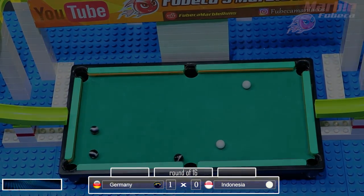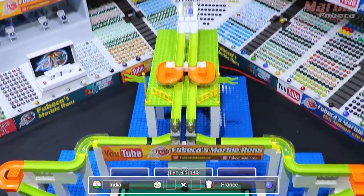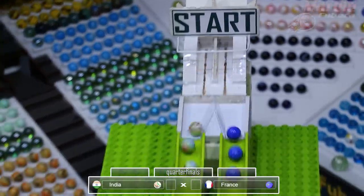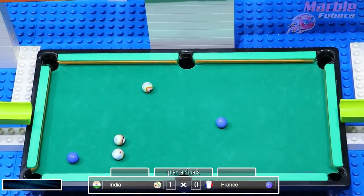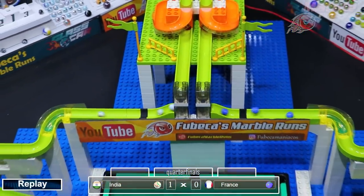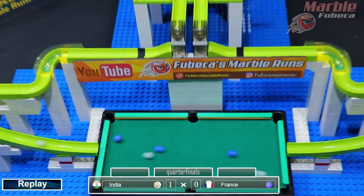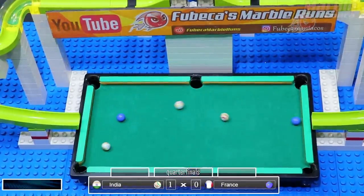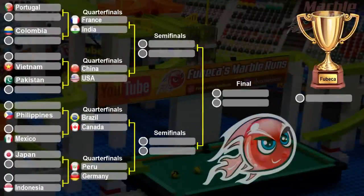We'll have to wait for the other quarterfinals to be complete. The first quarterfinal: France versus India. Both of these teams did not make it past the first round in the last billiards tournament. There's one for France — France gets one in the center bottom pocket, so India will advance to the next round. It was a pretty hard hit and they bounced all the way off the other side of the table. India will advance to the semifinals.